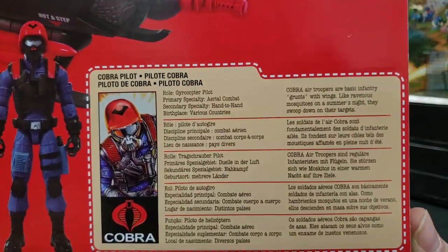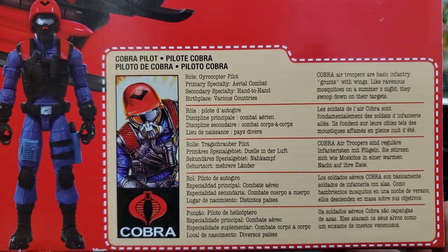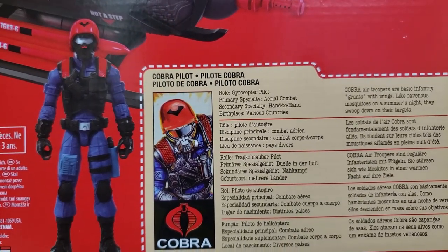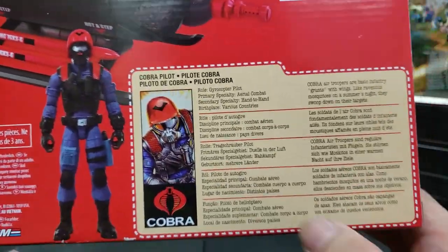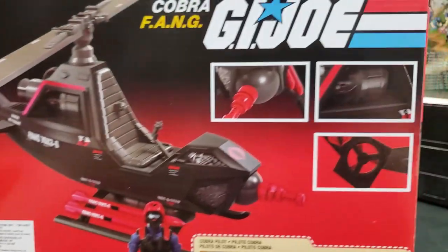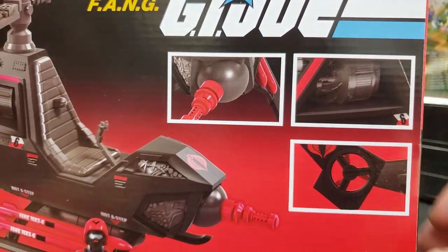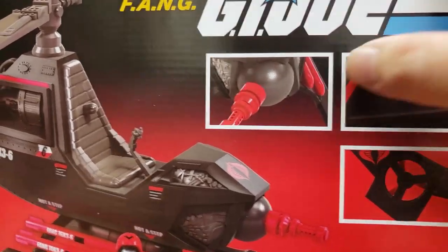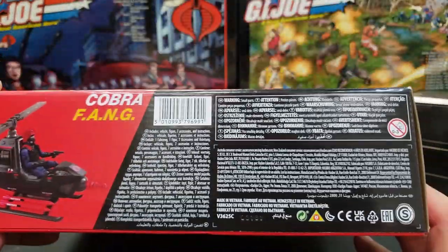As you can see from the box art, it does come with a pilot - the original of course did not come with a pilot. Here it says the role is the gyrocopter pilot. Primary specialty: aerial combat. Secondary specialty: hand-to-hand. First place: various countries - so it's universal, they hire anyone from anywhere around the world. You've also got this written in different languages, and you got the Hong Kong distribution label, which doesn't really make a difference. And you can see it shows some pictures of different details - the back tail, tail rotator blade, the engine, and its rotating blaster in the front.